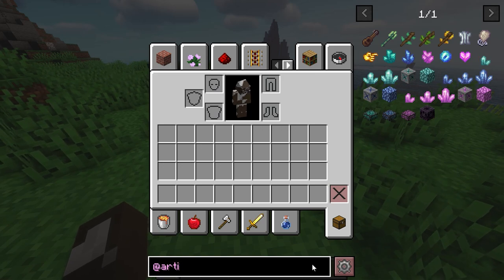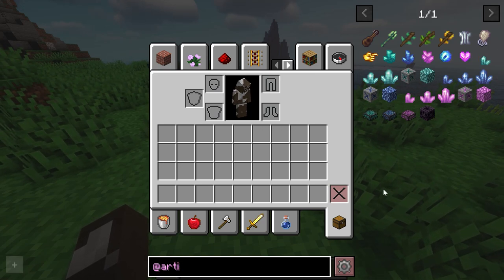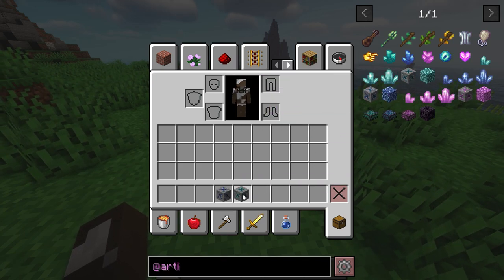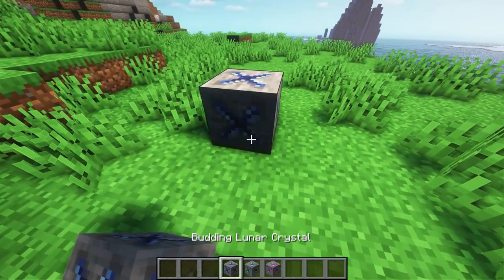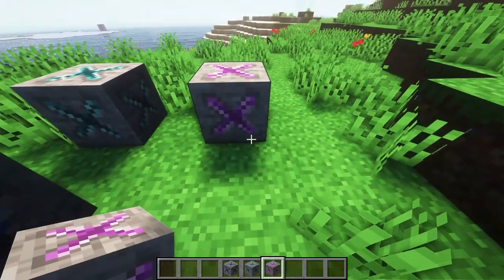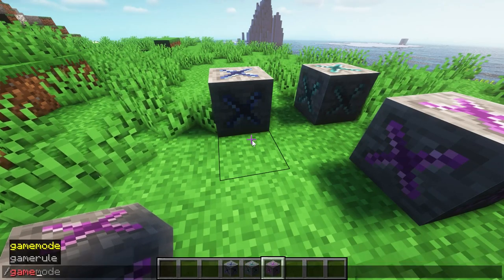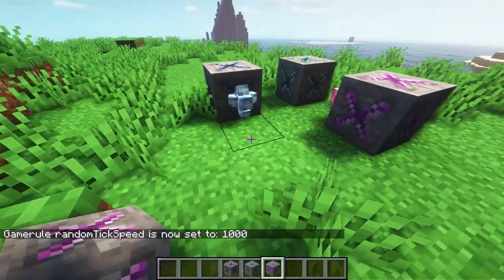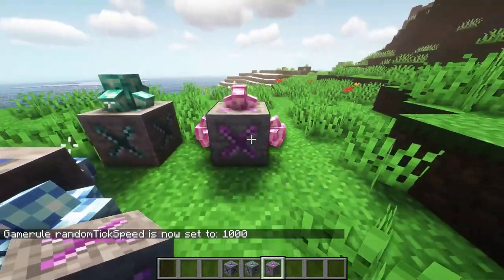So Artifality — as you can see we've got a few different items being added. In terms of world gems, we have the lunar crystal, the incremental crystal, and the life crystal. These are crystals you find similar to amethyst crystals underground, and you can see with the random tick speed bumped up they'll grow out just like amethyst.